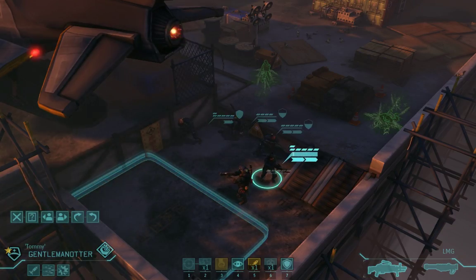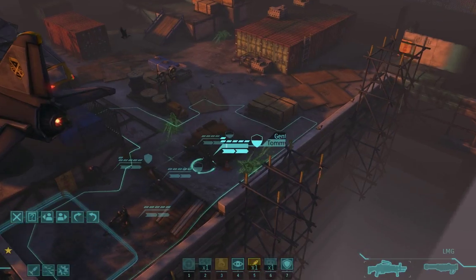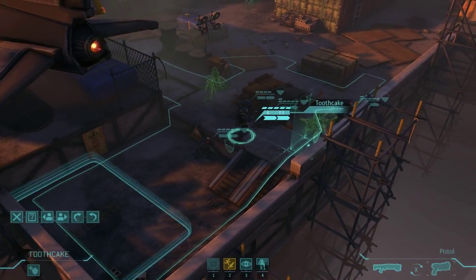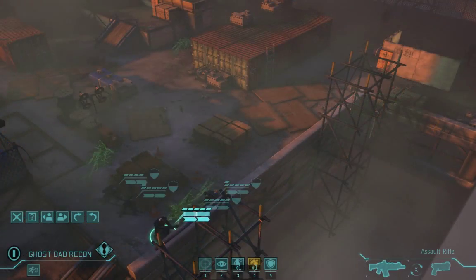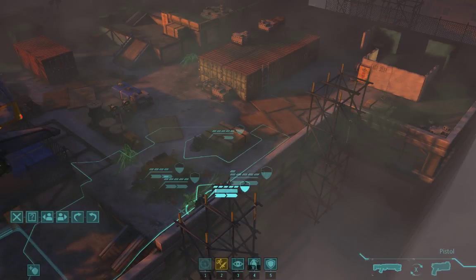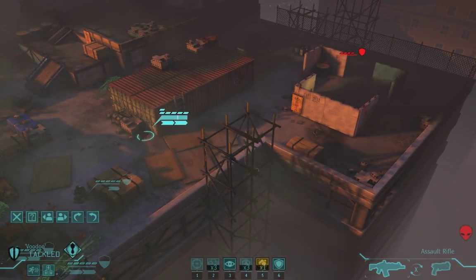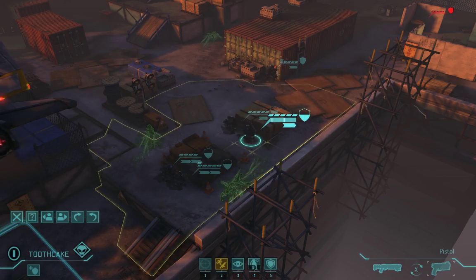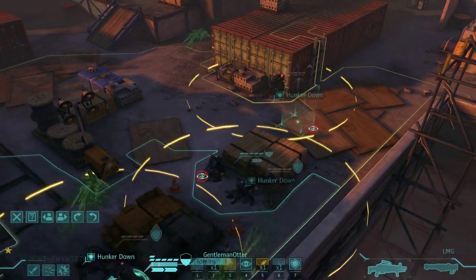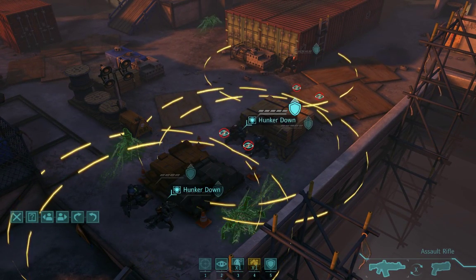Just like last time on the construction site, overcoming our low cover is going to be a matter of firepower. Our Heavy and our Sniper need to be stationary to rock out, so they get first dibs. Once they're set up, it's time for our Supports and our Assault to inch forward. It's not long before we run into our first bunch of building inspectors, so it's time to grab what cover we can. Moving left is likely to find us more aliens, so for our safety, we stay on the right.